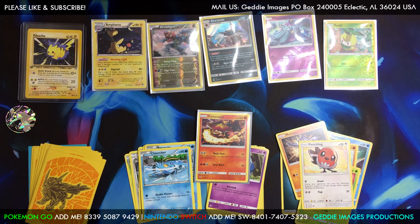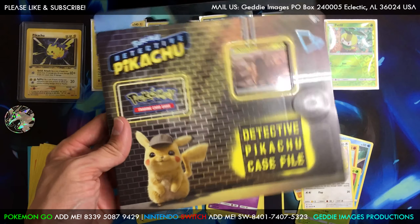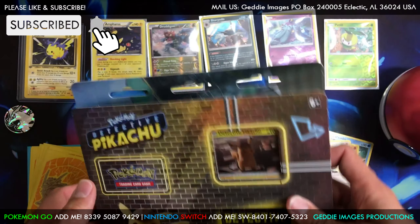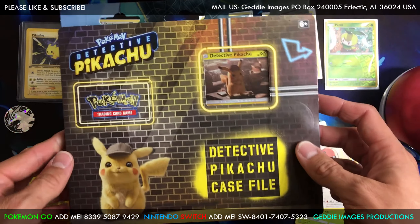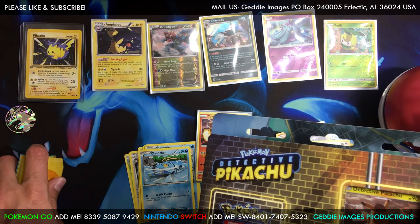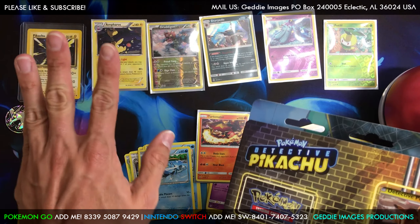We just need about ten or eleven subs to hit 400, so please subscribe guys and we'll be giving away this Detective Pikachu at 400. Also planning to do some more Let's Go — I'm going to force myself to do it. I've been busy but I'll take a little time to continue Let's Go this weekend. Happy Friday guys, thank you so much for watching — we'll see you next time!